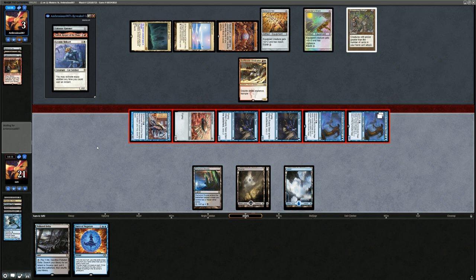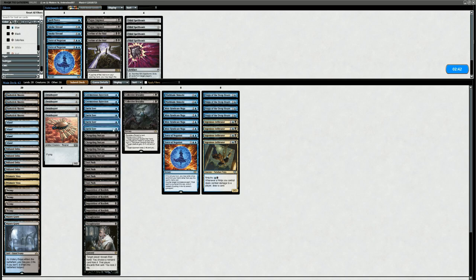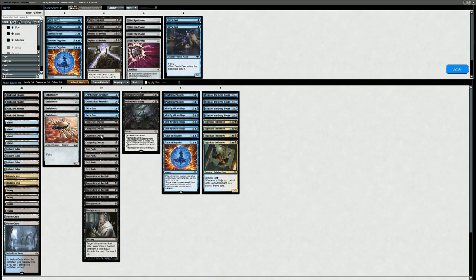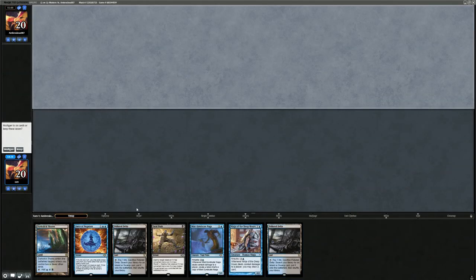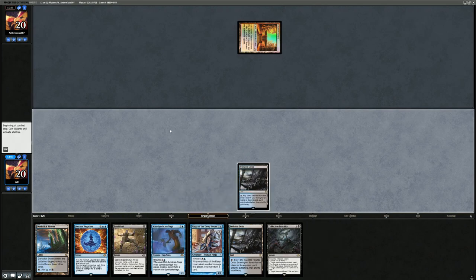For game three, do we want to reconsider Ornithopter since it matches up well against the Ensnaring Bridge? We were pretty happy with Collective Brutality. Two Forces seems fine. We had a lot of creatures in game two so maybe bring in two more Ornithopters over Faerie Seers — the scry is valuable but they have reach equipment that stops flyers. We want all the hand disruption, all the Fatal Pushes, Brutality, couple Forces, all payoff cards. Shinobi quite useful, Ceremonious Rejection can counter a Bridge or a Colossus Hammer. We're on the draw missing an enabler for Ninjutsu, but with Fatal Push and Force as relevant interaction, we can play Naga on turn three and get there.